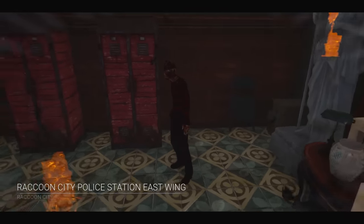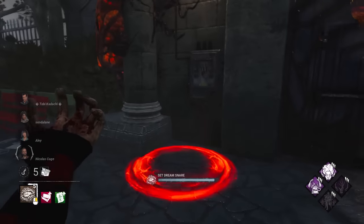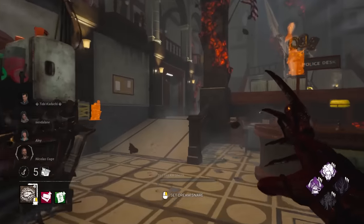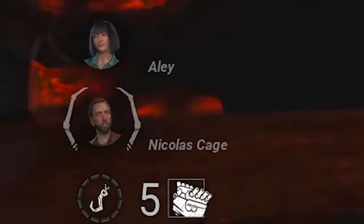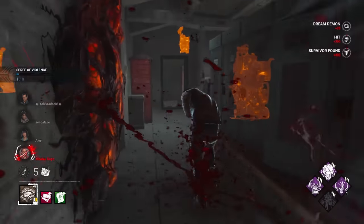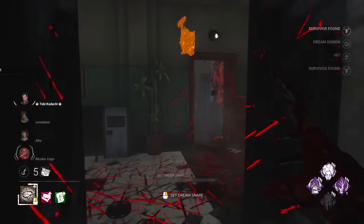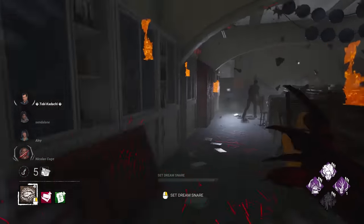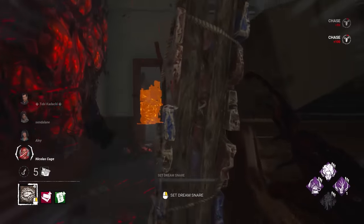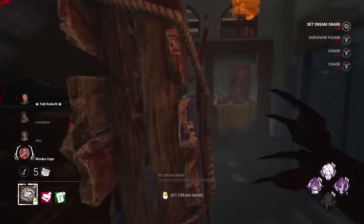Here we are with our newly buffed Freddy build. I'm going to start off by trapping the exit gates so when they get to endgame they're going to have a hard time. We're also looking for the Nicolas Cage so we can get our Remember Me stacks and make the endgame a lot harder. I'll put a nice portal there for him — hopefully that slows him down.